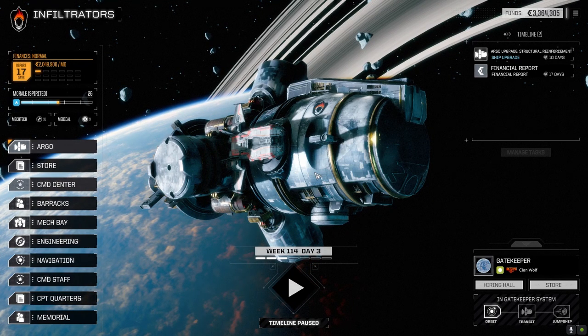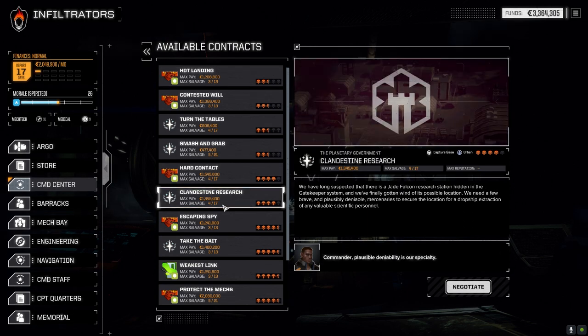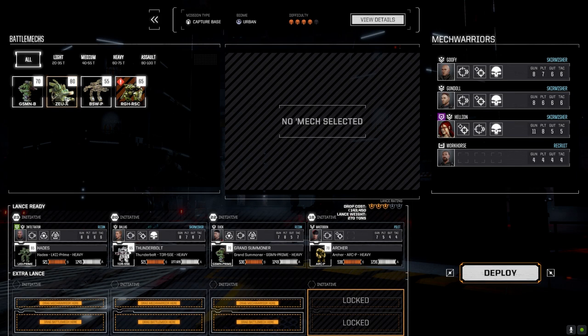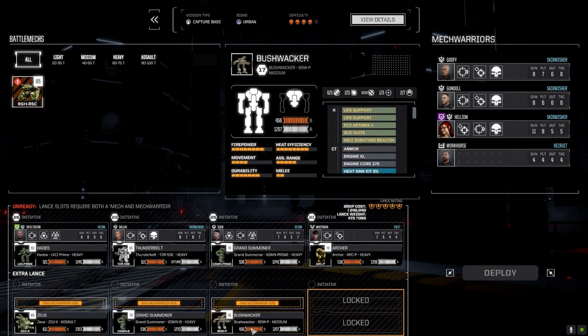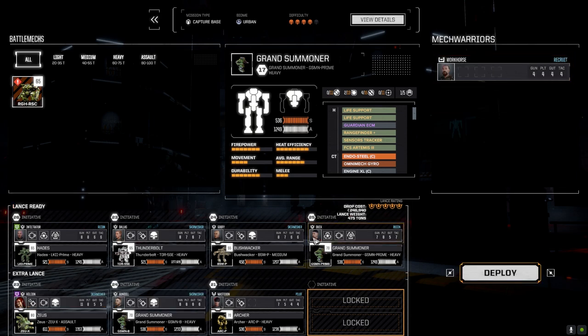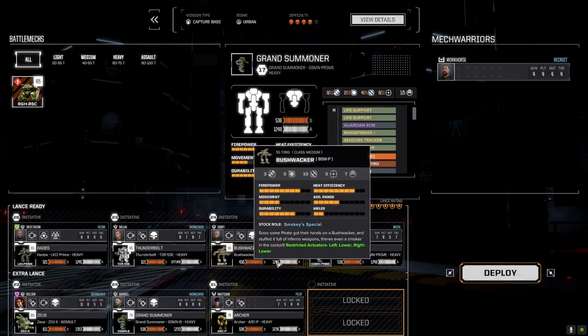Today we're going straight into a mission. Let's go to command center and take Clandestine Research — a capture base mission against Jade Falcons, four skulls. We have our full lance so it should be okay, though since I raised the difficulty by two points it's been a bit iffy. Let's go full salvage and see what we get. Standard lance: Goofy, Grand Summoner, Mastodon, Duck, Hellion, and Gundal — back to how our lance normally is. Let's drop down and get this done.